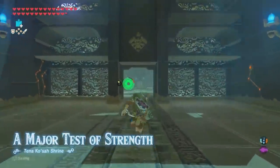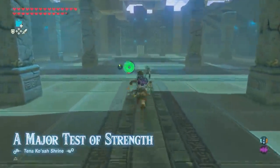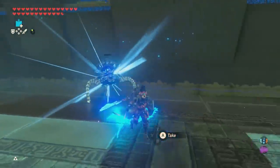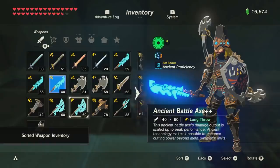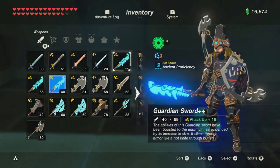Going to a Major Test of Strength shrine is a great way to find some of the best weapons in the game. You can repeat this every blood moon at each shrine. Defeating this Guardian nets you some of the best weapons in the game, including one-handed, two-handed, and spears, as well as shields.